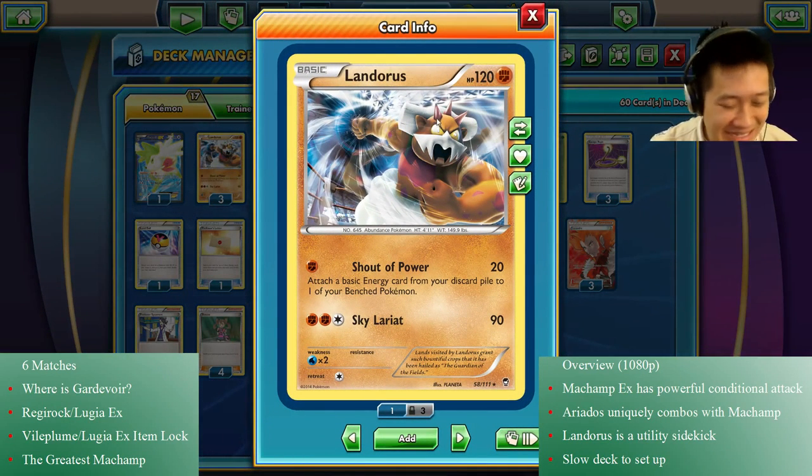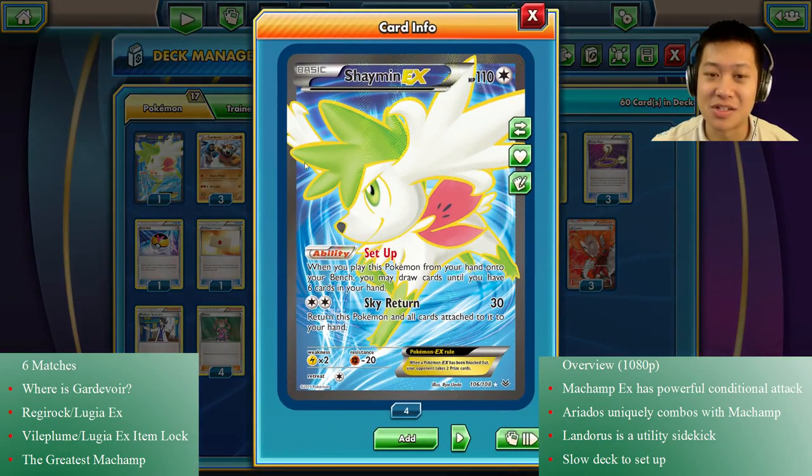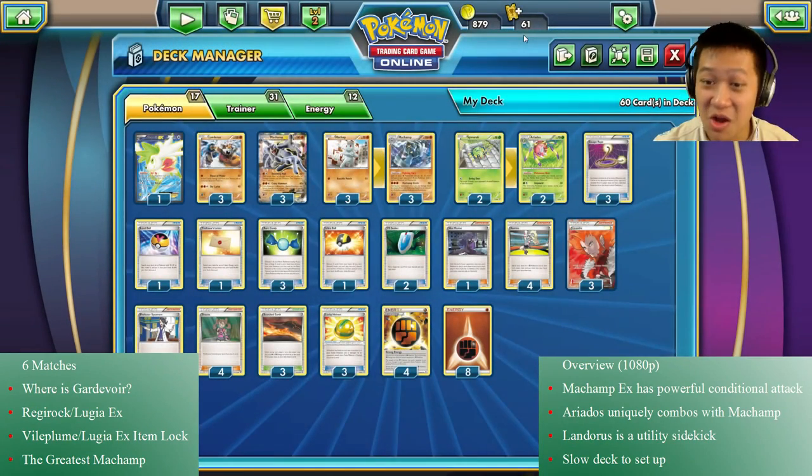We're also running Landorus — the Dark Hammer 2 combo. Landorus is going to power up Machamp, and if it gets stuck out, they have different weaknesses, similar strengths. It's a nice backup — better sending that out than Spinarak. Shaman is just a card draw trainer, just there to get your cards. That's all the Pokemon.